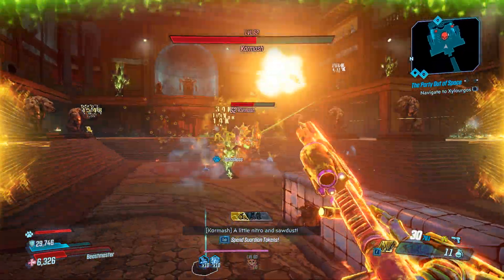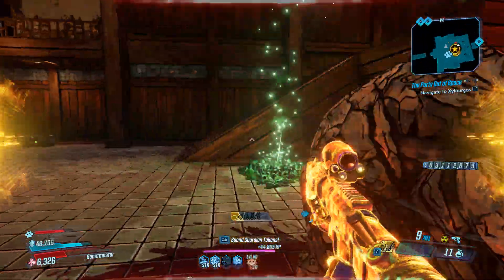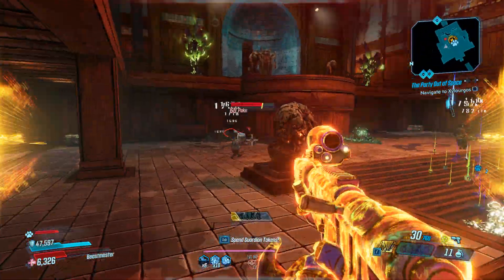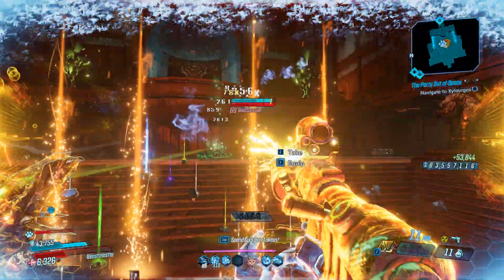In order to fight Cormash, you'll have to complete the 'In the Name of the Law' quest — it's the one that has you fight him. Otherwise you won't even be able to get to this area; it'll all be blocked off.